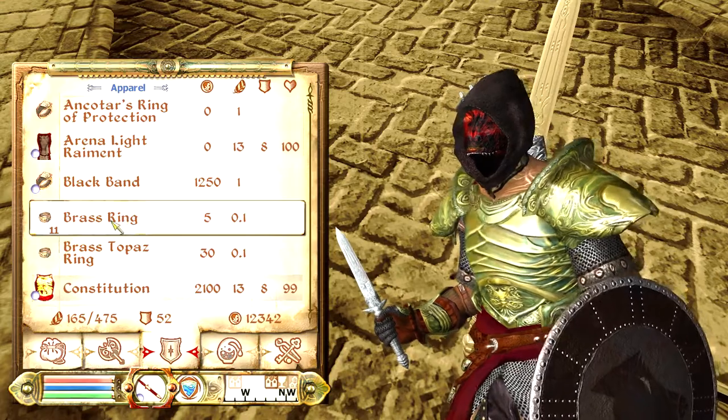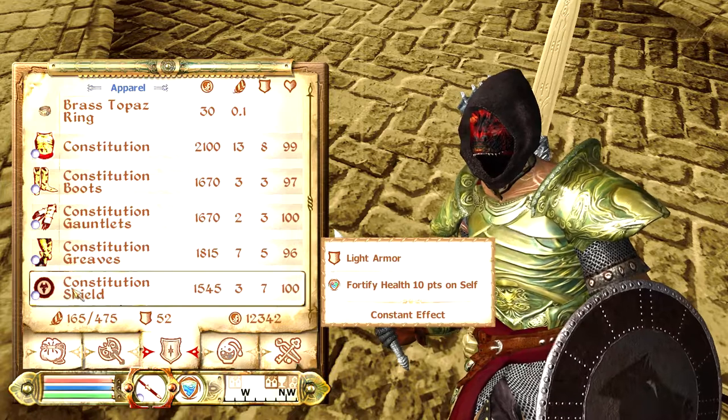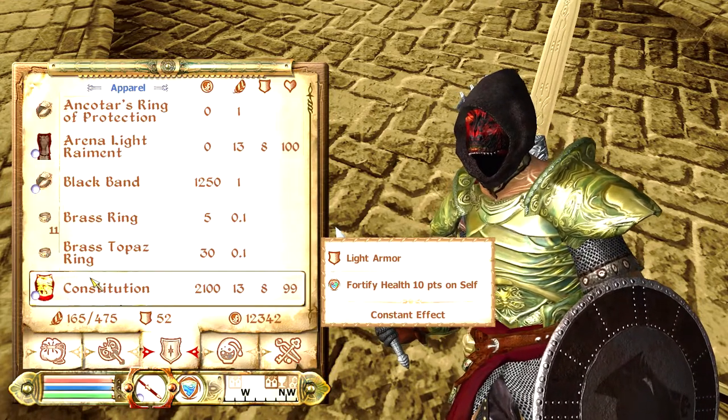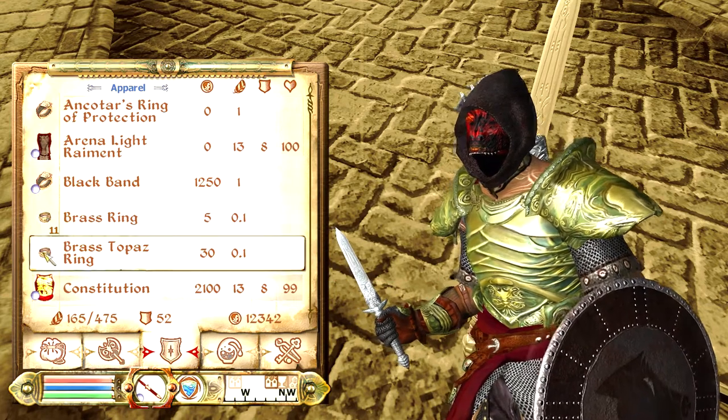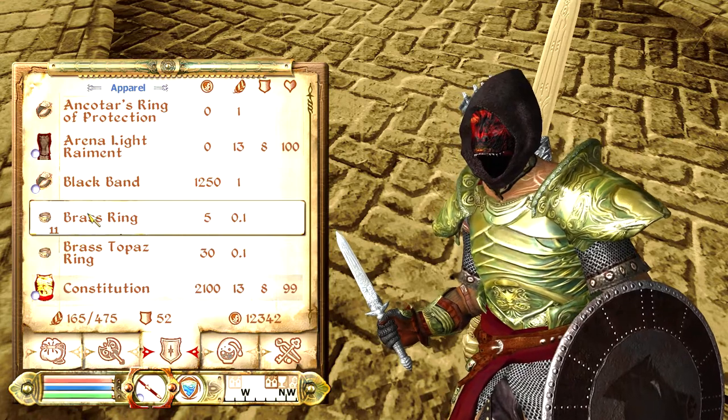The second step is we're gonna need multiple of some sort of armor piece — it could be an actual armor piece, a cuirass, boots, or whatever. I think the only one it doesn't work with is shields for some reason. Apparently shield enchantments are kind of broken. But it works with rings and other jewelry.